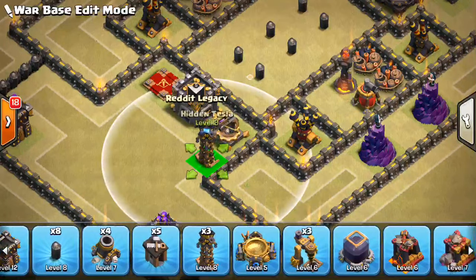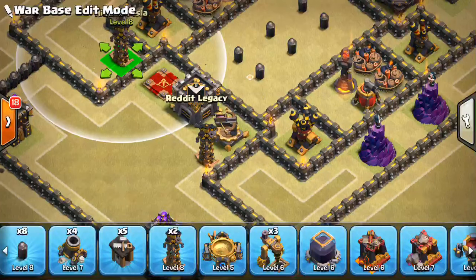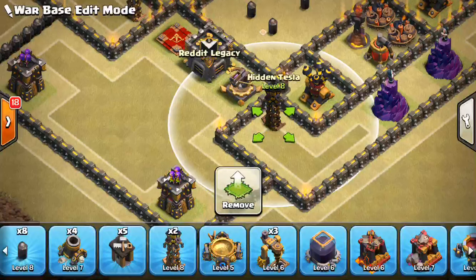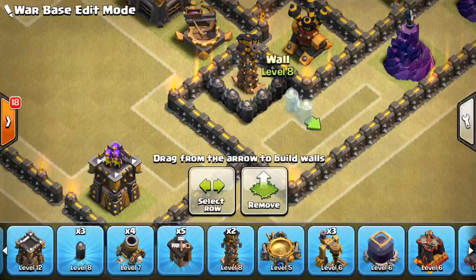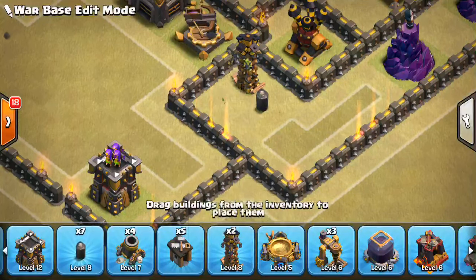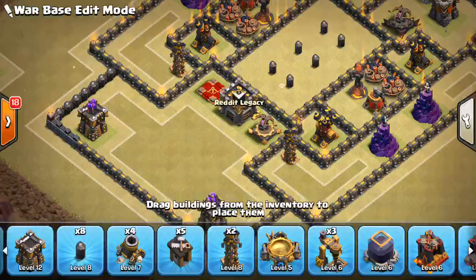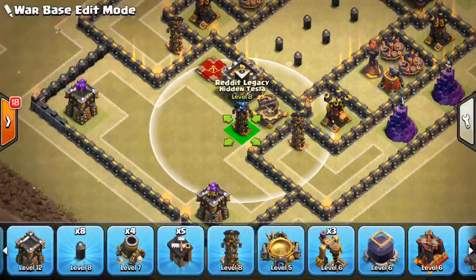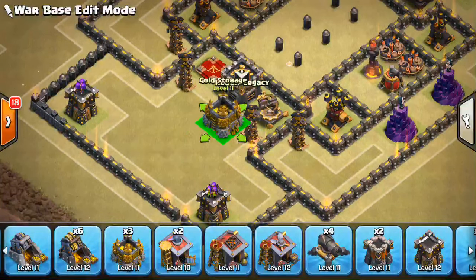Let's go ahead and do our Wizard Towers right here. I think that could be good to have some extra splash damage. So put the Wizard Towers there. As far as the Teslas, I'm liking kind of this area — kind of throw them in here in some way, maybe up in here, just make it a little tricky. We can actually even close it off like that — I don't have enough walls, but that's just an idea. We'll just keep those Teslas there for now. And then we'll put a few in here and we'll have to throw some buildings to cover that up.